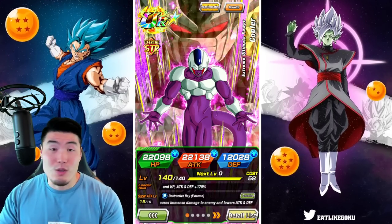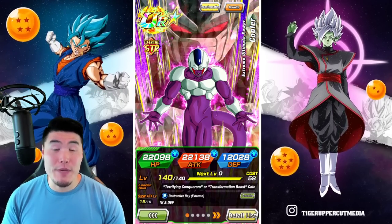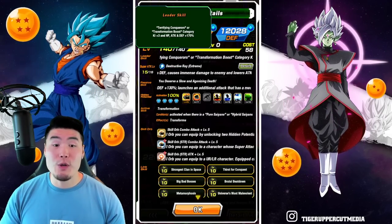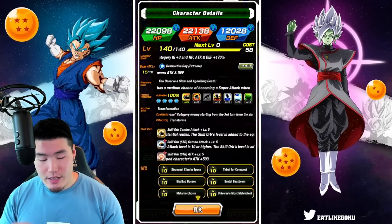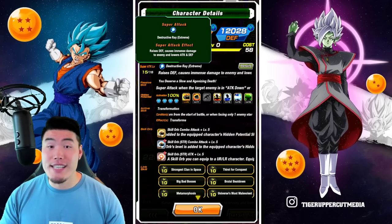Defense is also quite good at 12,028 and 22,098 HP. His leader skill is Terrifying Conquerors or Transformation Boost category Q+3: HP, attack and defense plus 170%. Super attack raises defense, causes immense damage, and lowers attack and defense.